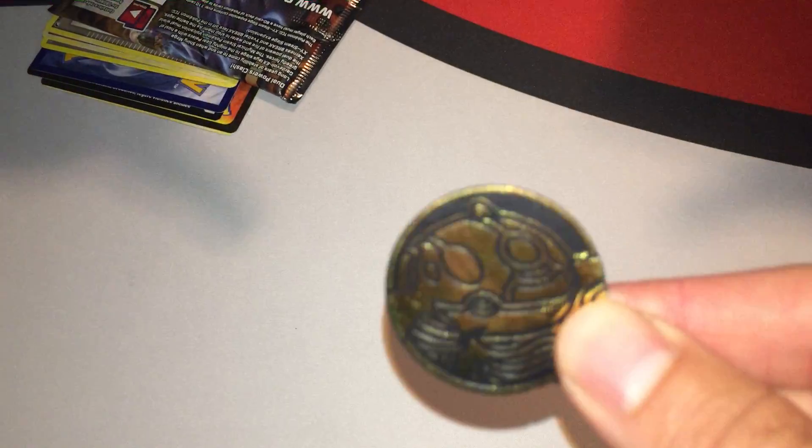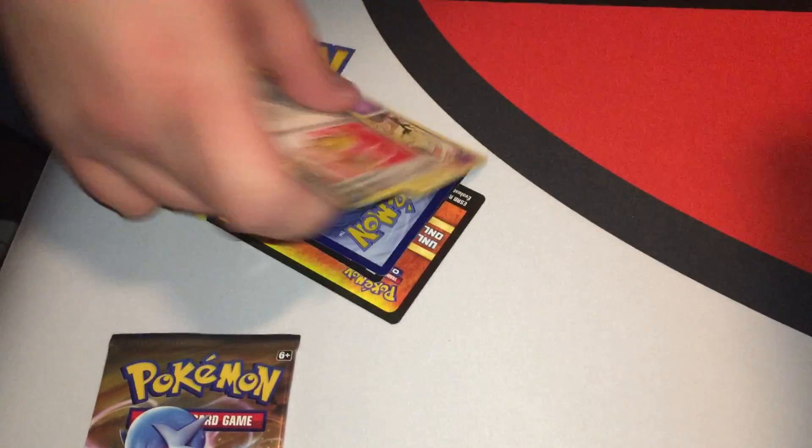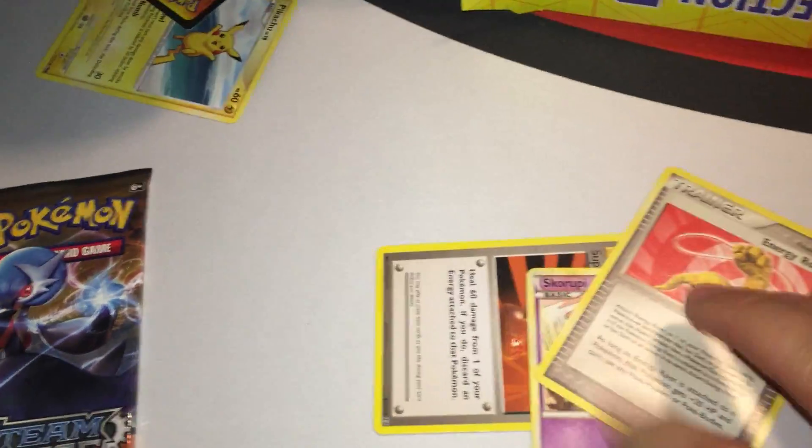Funny thing — that's the only blister pin collection we haven't opened. And we got a Kyogre coin, I think. Yeah, Kyogre. And then we have a Steam Siege pack.